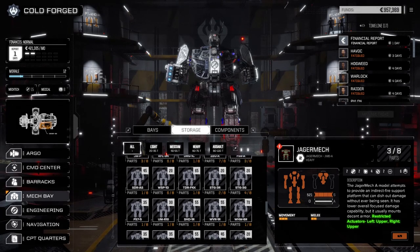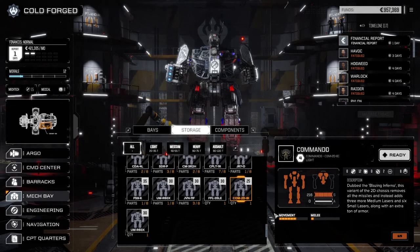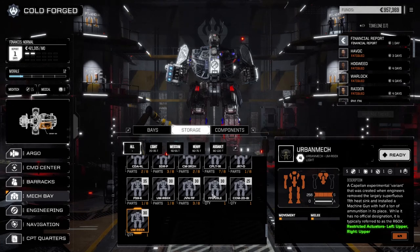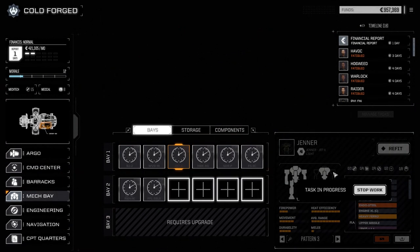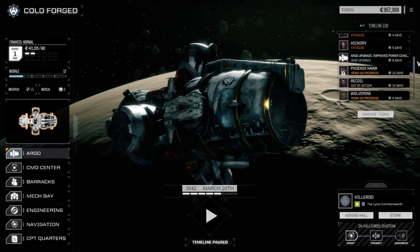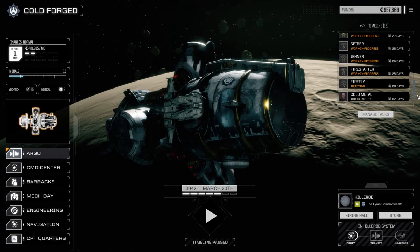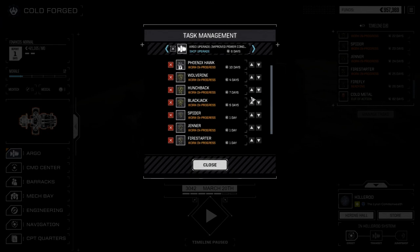All right, what kind of mechs do we have available here? Flea, Mando, and a herb mech. Blazing Inferno - seven energy hardpoints, one missile hardpoint, five ballistic. Let's go with the energy hardpoints I think, let's bring this guy forward. Well that was terrible - we really needed a mech out of that too. Recoil's down for a bit, Cold Metal's out for 82 days. 82 days! Okay, let's bring the light lance forward.